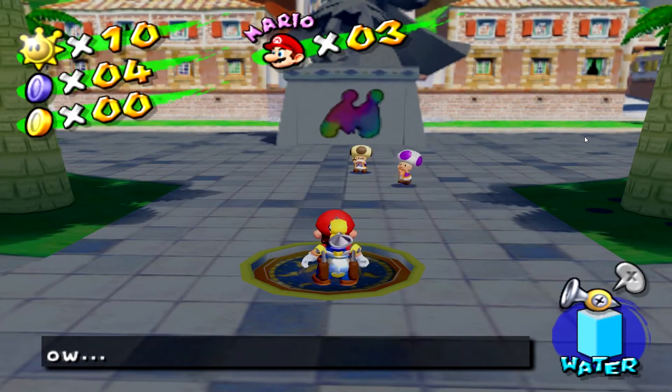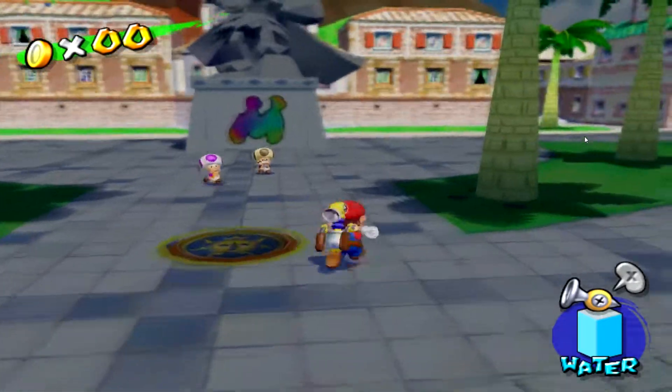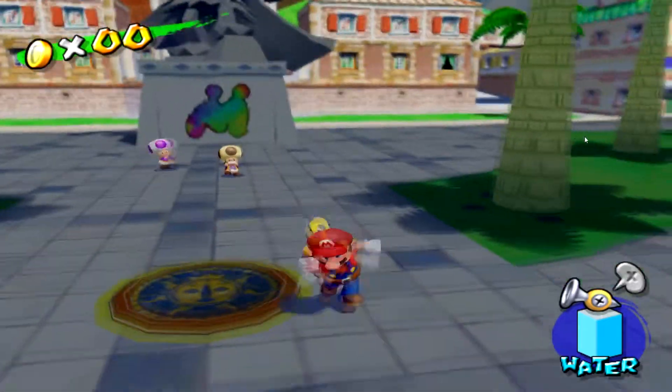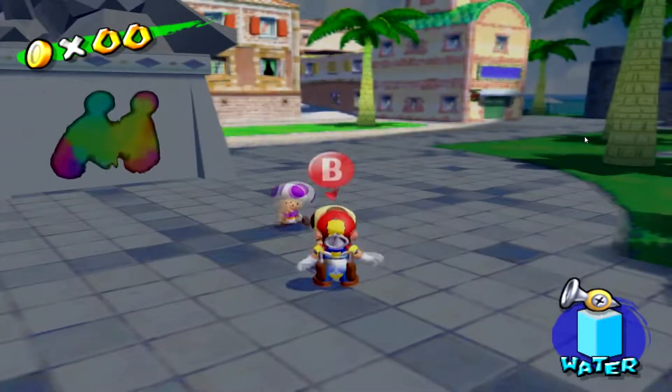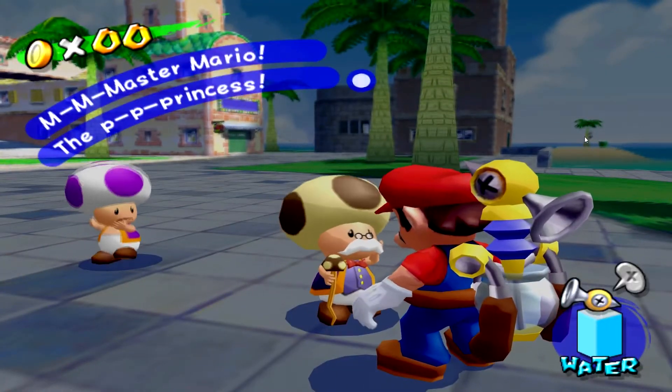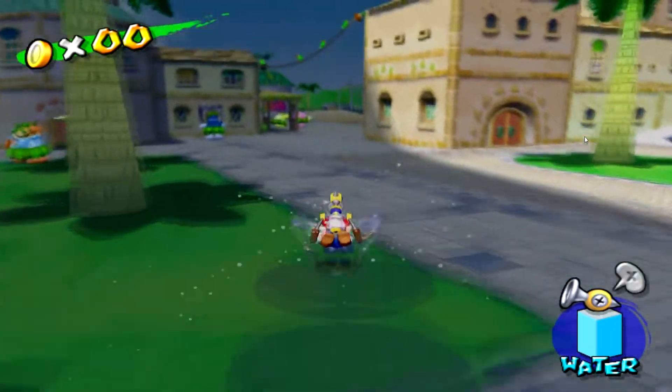And we're back with more Super Mario Sunshine. Down at the bottom, if you take a look, the Debs alert says that Princess Peach has been kidnapped. So we can talk to Grandpa Toadstool here, and he basically just says that she's been kidnapped. The alert says that she's over in the west, so that is this way.